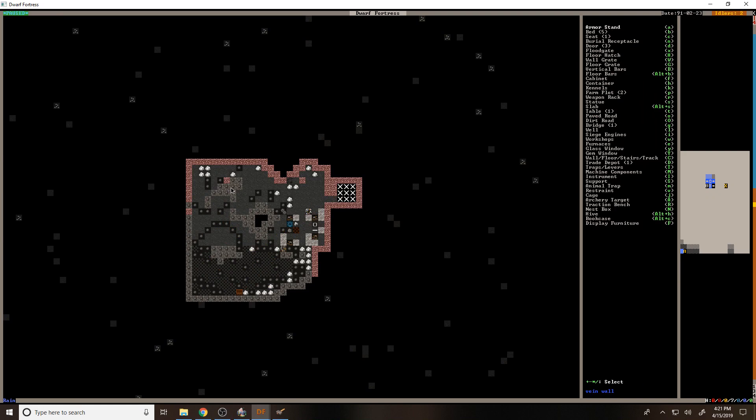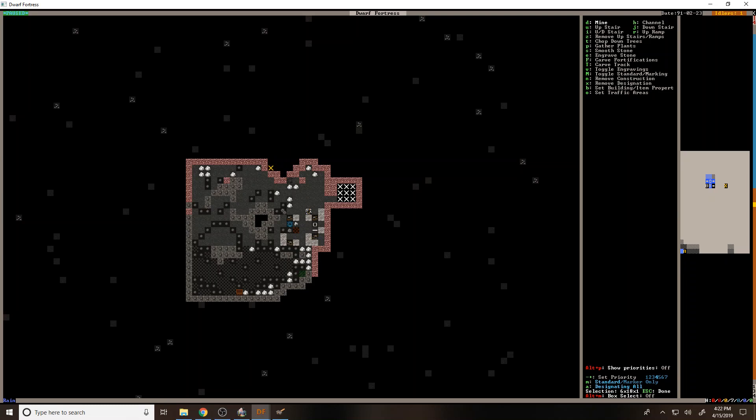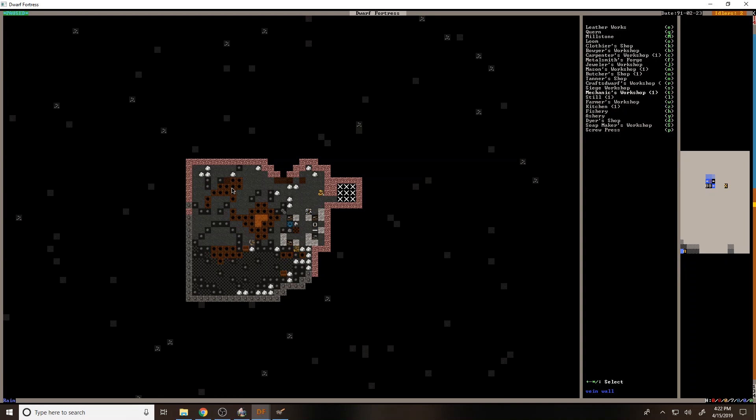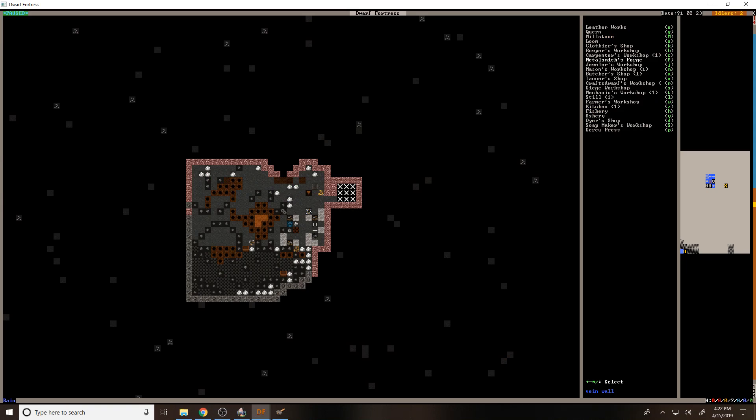Let's just mine all the rest of this stuff here because this is actually really good ore that we have here — we want to get that mined. We should probably get our metalwork industry going: build, then workshops. We want a metal smith forge — that'll be good. We'll keep that by the door here. These are anvils.